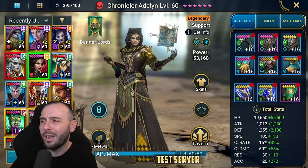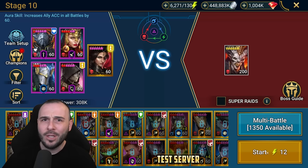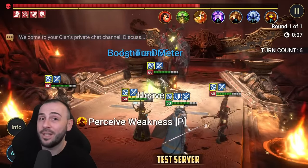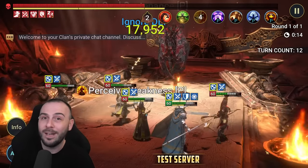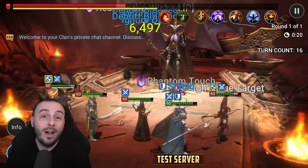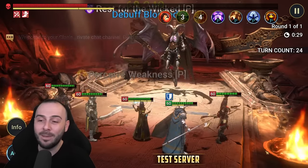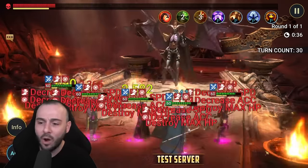Let's take Chronicler Aedlin in for a spin in dungeons and see how well she can help us with our progression. The majority of you guys are still struggling with the Sand Devil's Necropolis - she can definitely be quite helpful in here. She brings the sleep, she is force affinity which is good for stage 25, and she puts three debuffs on the boss. This boss works differently compared to other dungeon bosses: the more debuffs on him, the more damage you're going to deal. If you have no debuffs, your champions will barely deal any damage - you may notice the hits are not looking as good.